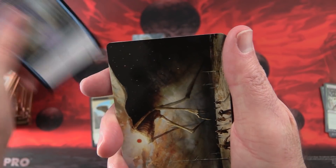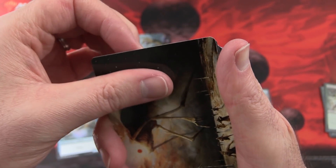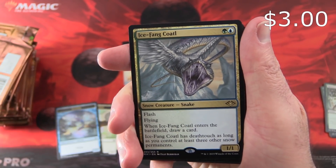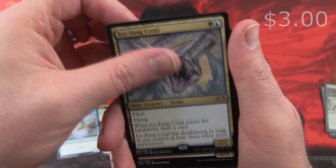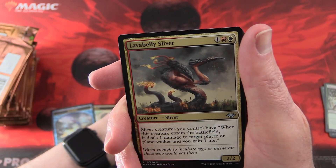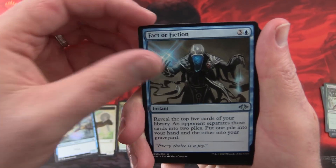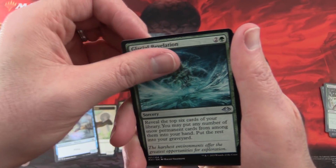We've got an Illusion Token, a Creature Without a Head, a Snow-Covered Mountain, and an Ice Fang Coatl. And Lava Belly Sliver — nice to see the slivers. Fact or Fiction. Glacial Revelation.